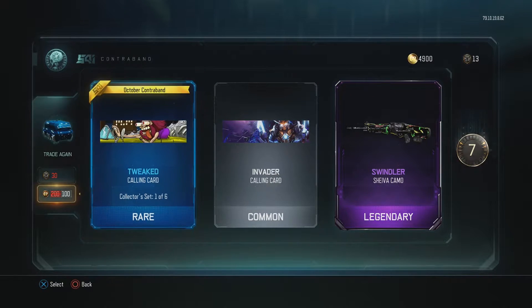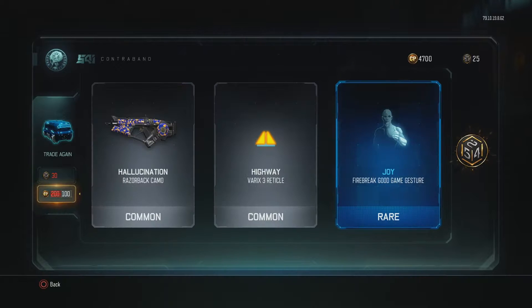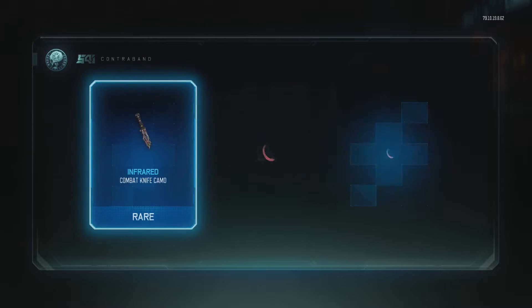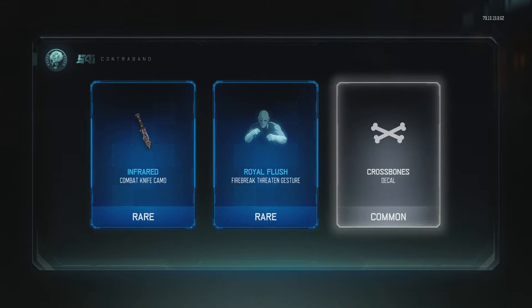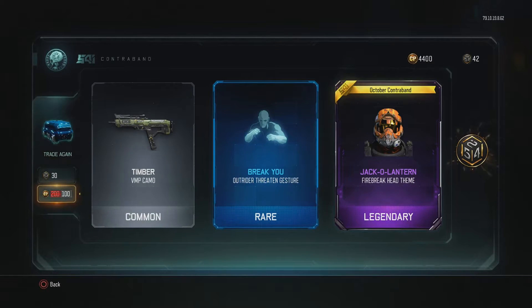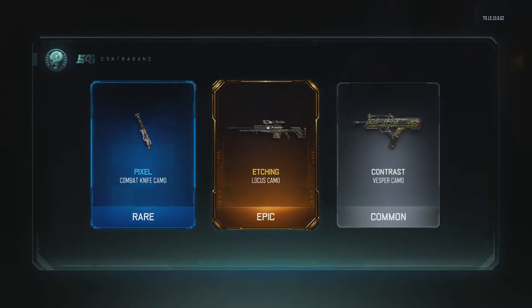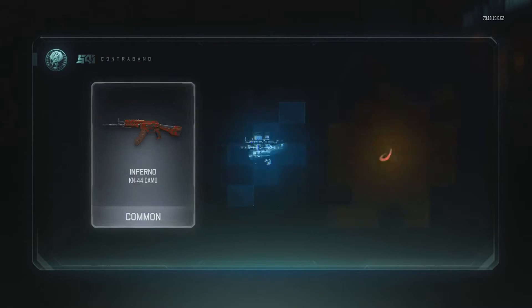It's a wind-up for the Shiva, that's not bad. Oh, a rare taunt — nothing good in that one, let's keep going. Infrared combat knife camo, Royal Flush for Firebreak, crossbones. Oh, Bloodsucker for the Seraph. Oh, jack-o-lantern for the Firebreak — I love that. That jack-o-lantern is going to go very well and scare a lot of enemies.